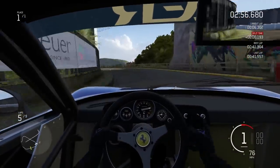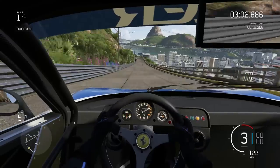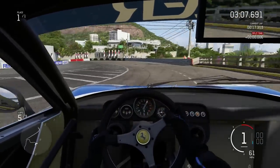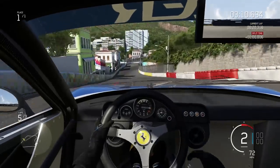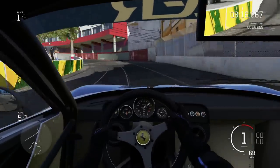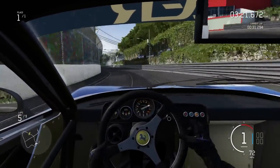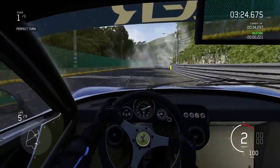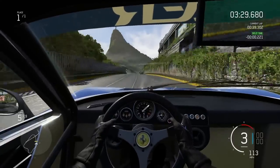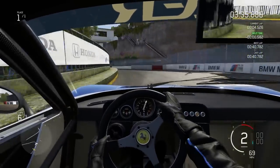We're on lap five already, down to a 41.3. I would quite like to get under the 41 seconds if I can. The back end got chucked about so much across there. Then I'm on the power a little too soon — this is what happens when you start falling behind the lap time you want: you start pushing a little bit harder, trying to get on that throttle a little bit sooner, and that's when you start getting issues. We've got away with it coming up the hill — oh no, the back end's going again. Come on Ferrari, stay on the road. Through that final turn — 40.7! I will take it.